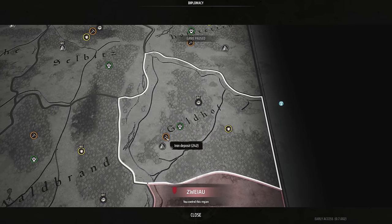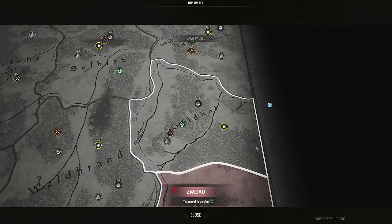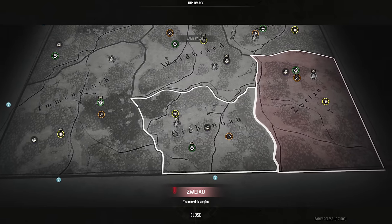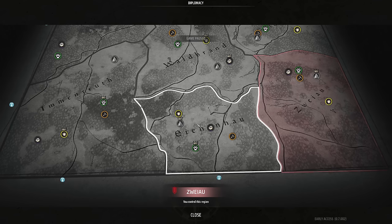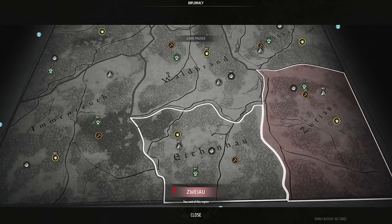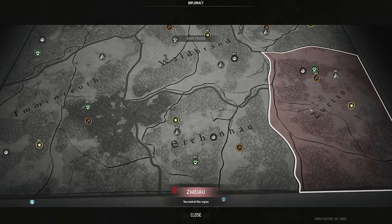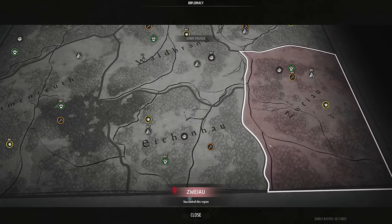Looking at the region above us, we've got stone, iron, wild animals, clay deposits, and a rich berry deposit. You'll always have these same five resource types — it just depends on whether it's a rich deposit and how much it has. That's going to be important as you claim regions and decide how to specialize them. A region with a rich wild animal deposit you might want to specialize in hunting — gathering hides and meat to barter and send back to other regions.